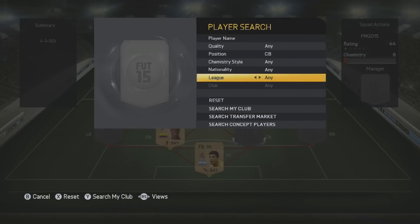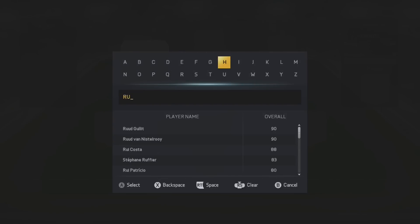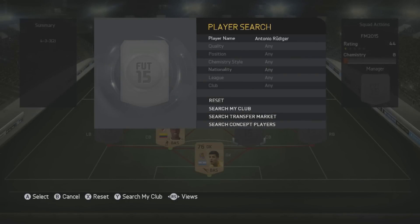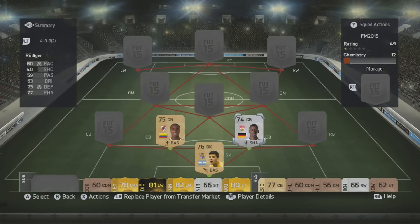The other center back I could use is Rudiger, who's brilliant on this game too. He's a silver card with 80 pace, 73 defending, 77 physical - I actually got him in a pack. He's really good in Football Manager as well, pretty cheap if you can get him at the start for around 10 million. Normally it's Doria and Balanta, but for this video I'll put Rudiger in.